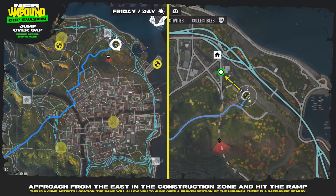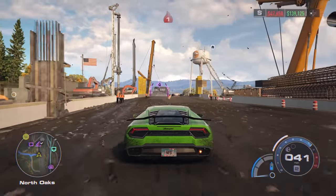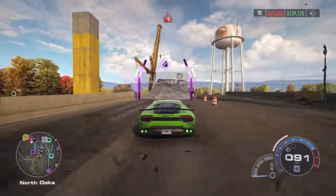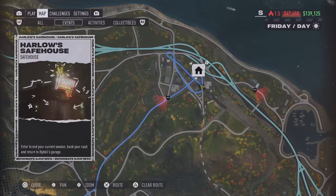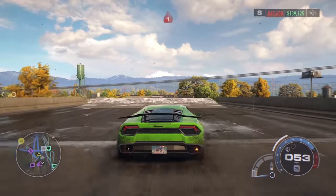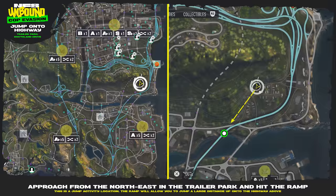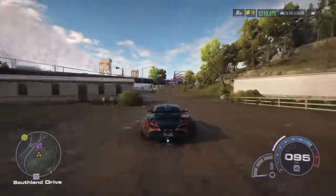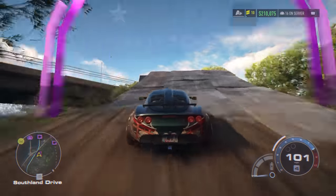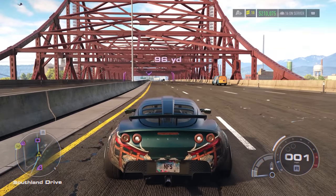Next, you can jump over a gap at the bridge repair at North Oaks. Approach from the east in the construction zone and hit the ramp — this is a jump activity location. The ramp will allow you to jump over a broken section of the highway, and there's a safe house nearby, so as soon as you make the jump you should be able to get there. Next is the jump onto the highway near the trailer park near Southland Drive. Approach from the northeast in the trailer park and hit the ramp. This will allow you to jump a very large distance onto the highway above, and you should lose any cops on your tail.